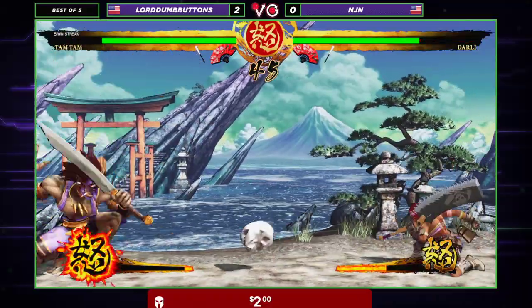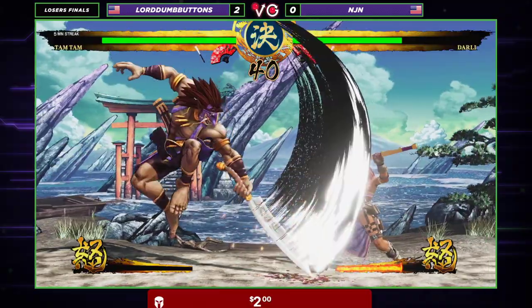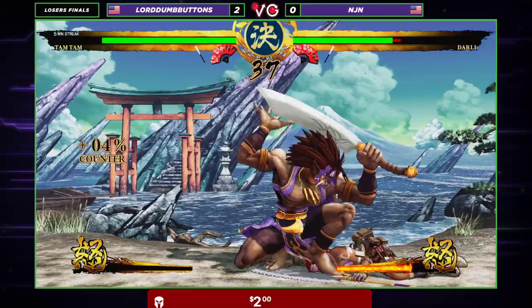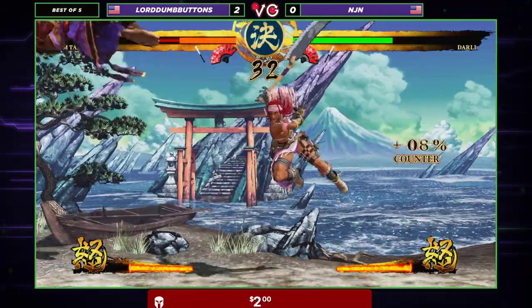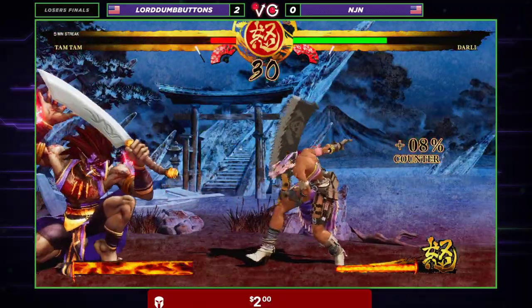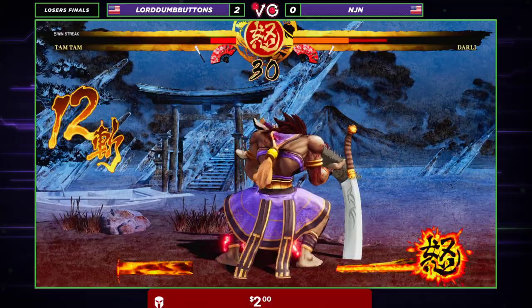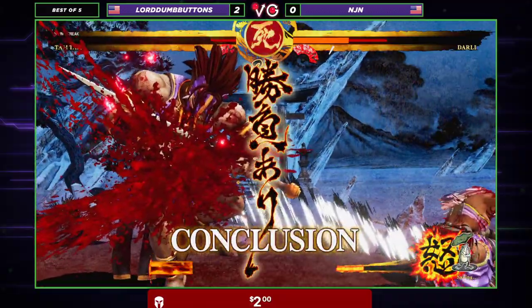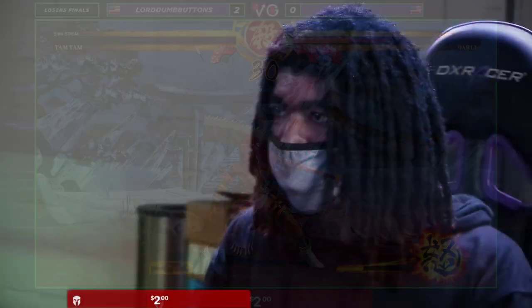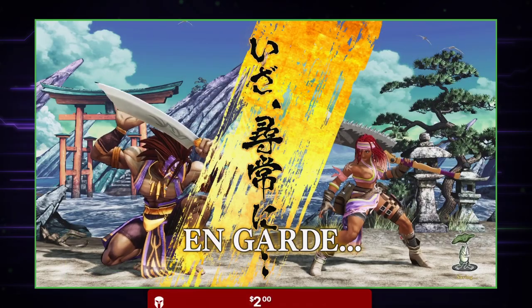NJN gets stripped, still fairly even on health. An early whiff, air-to-air is going to allow NJN to get a punish. LDB popping his rage explosion at the 30-second mark. Command grab. NJN gets the throw — LDB cannot do anything about it. That's going to be a point on the board for NJN. Looks like he's starting to figure it out. Good stuff from the man from Illinois. Score is now 2-1 in this best-of-five set.